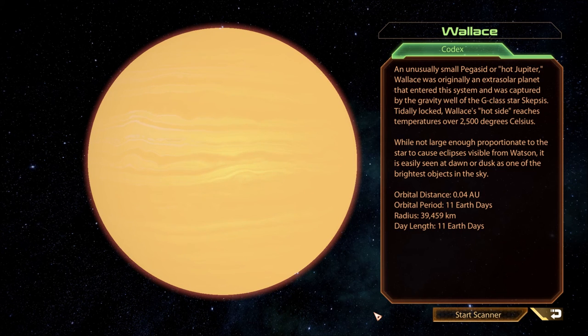Wallace — wow! An unusually small Pegasid or hot Jupiter, Wallace was originally an extrasolar planet that entered the system and was captured by the gravity well of the G-class star Skepsis. Tidally locked, Wallace's hot side reaches temperatures over 2500 degrees Celsius.